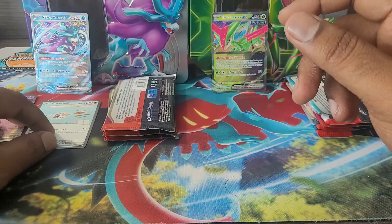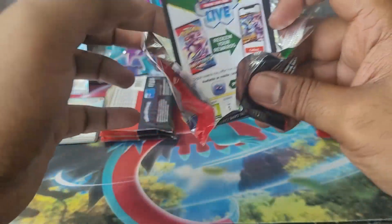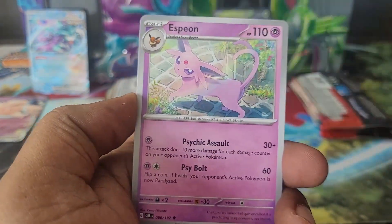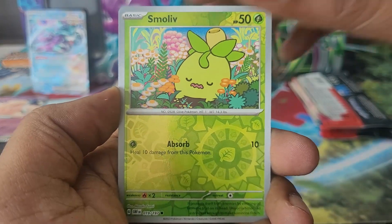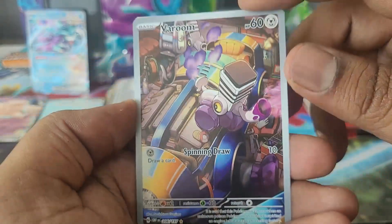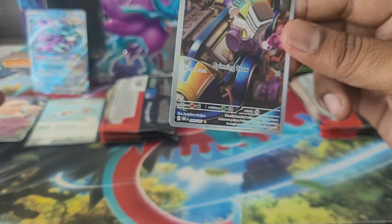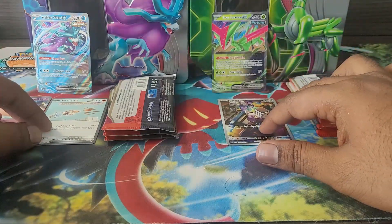Iron Leaves has a lot of catching up to do — the only way to compete is by pulling that alt Zard special illustration. Espeon again, pulling it almost every pack. Smaller Armarouge illustration rare pulled here. Anything behind? Double hitter, no Toxtricity. I don't know what the value is but it's a nice looking card — so far not going well on hits.